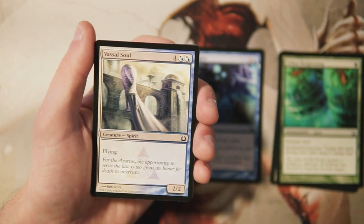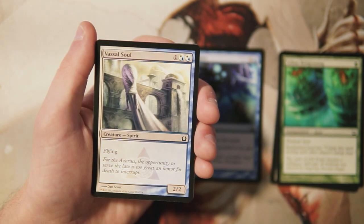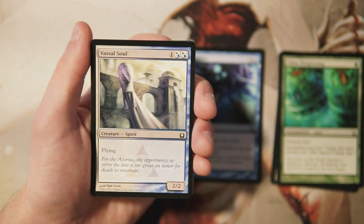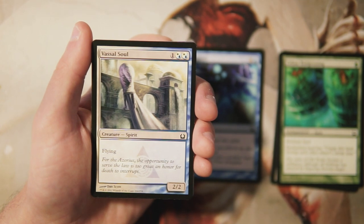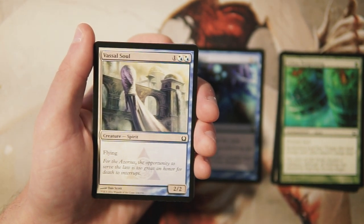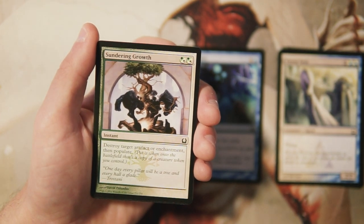Saw Soul is a two-two for one and two hybrid mana of either white or blue with flying. There's nothing wrong with it — a two-two with flying for three is pretty solid. I like that it's hybrid mana, so it doesn't need both colors. If you're in mono-blue or mono-white, which wouldn't really happen in this set, you can still play it. The art is really fantastic, but it's not super exciting overall.